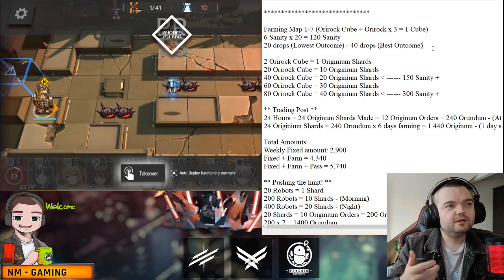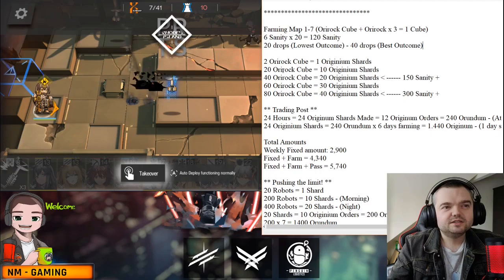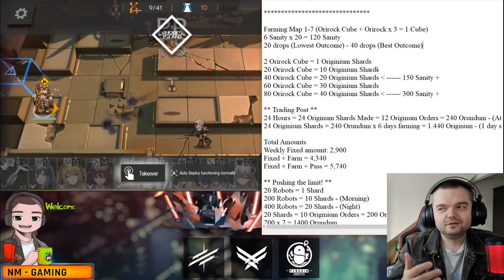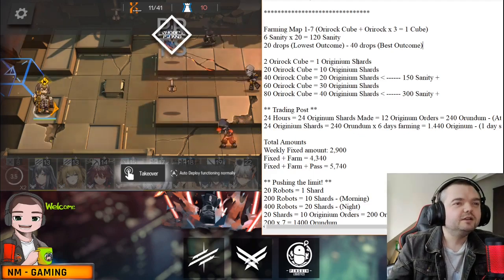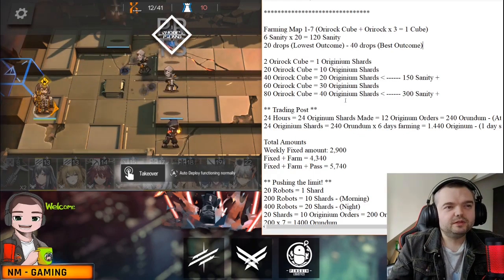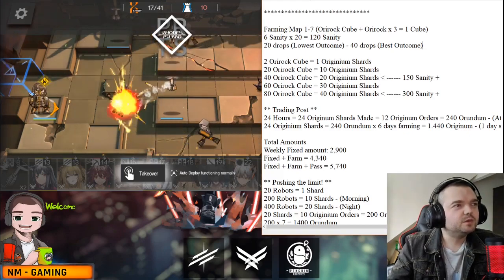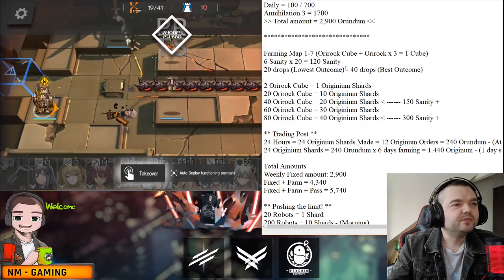You're going to be getting at least a minimum of 20 rocks a day — that's the lowest outcome if you only get one cube every single time. But that's not going to happen; you'll end up with around 30 cubes on average. At the end of the day we're probably looking at somewhere between 60 to 80 cubes total when farming both morning and night sessions.